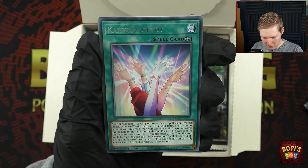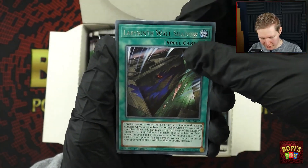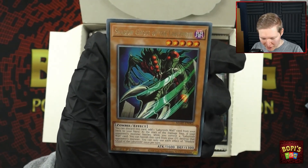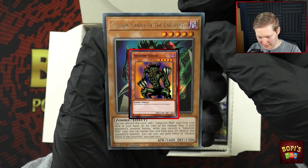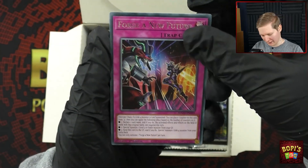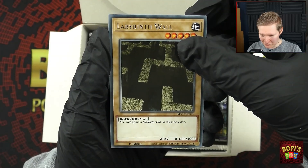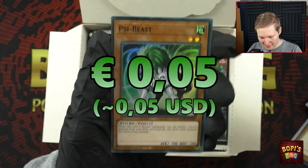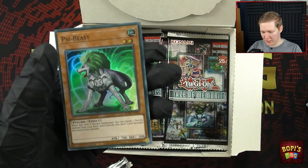Magnite Red Moon. Here we go — Labyrinth Wall Shadow! And Shadow Ghoul of the Labyrinth — Shadow Ghoul is such a cool monster, I really like it. Shadow Wall is another one I love for no particular reason, very cool. Labyrinth Wall there we go. Strange that Labyrinth Wall is in here but not Wall Shadow — Psybeast.